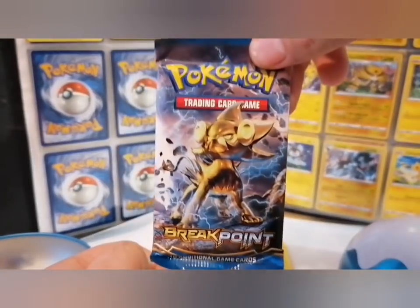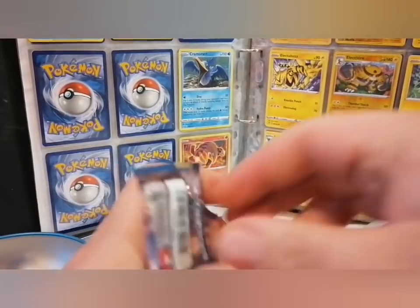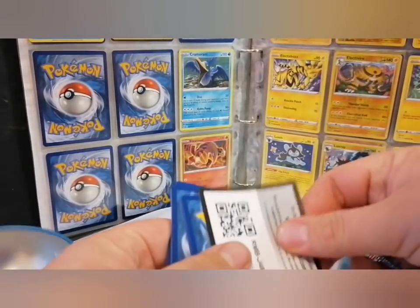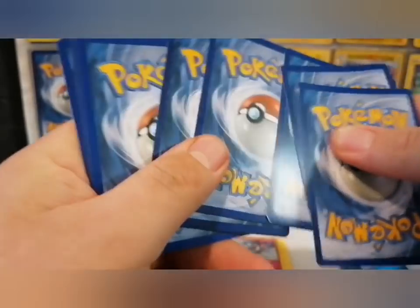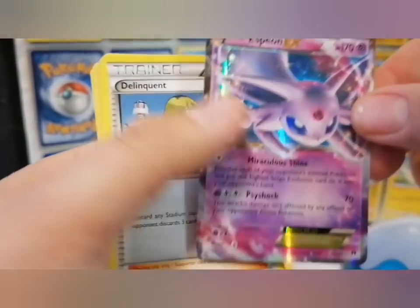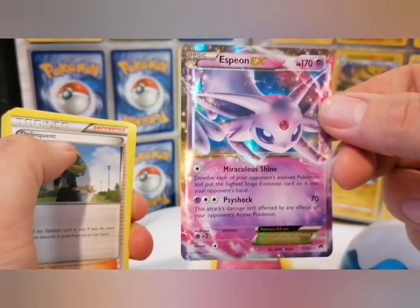Last but not least, we've got the Breakpoint. One, two, three, four — that's the final four: grass. Oh no, but Espeon EX! Look at that lovely card.